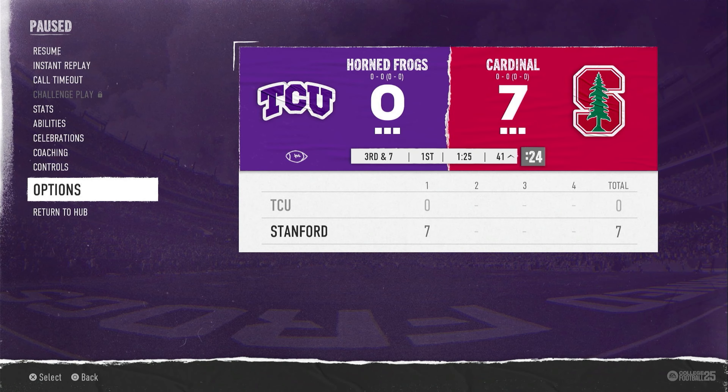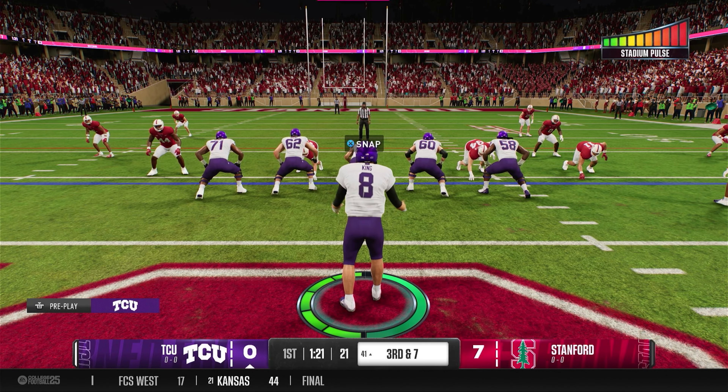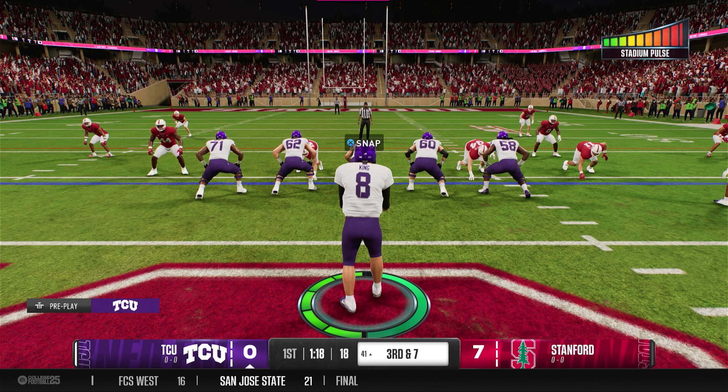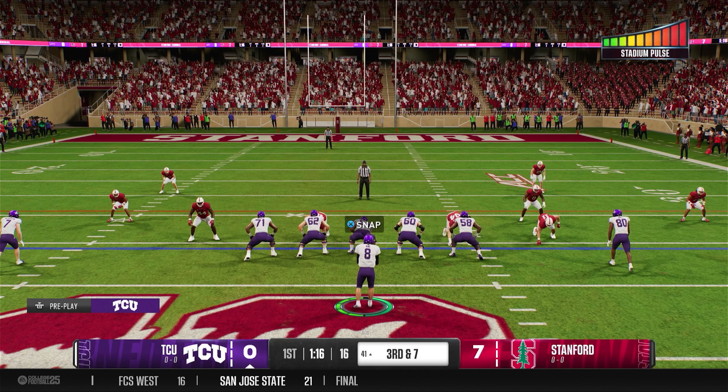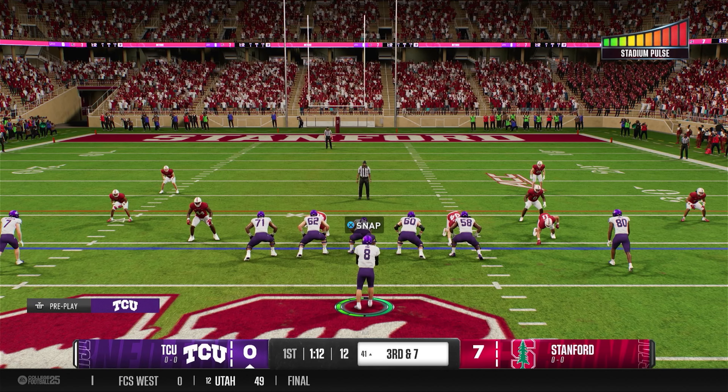The only way you can change your camera angle is before a play starts. You can use the D-pad on the left side of your controller — hit the bottom button a couple times to zoom out, or hit the top button to zoom in.